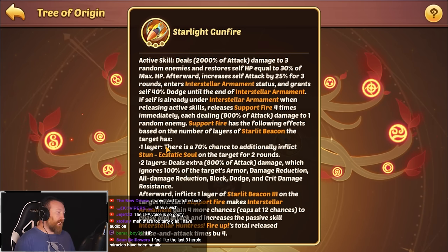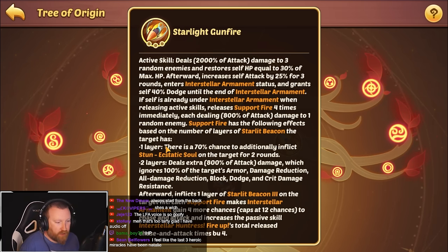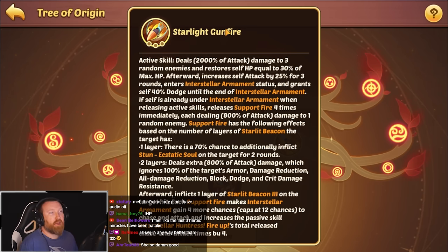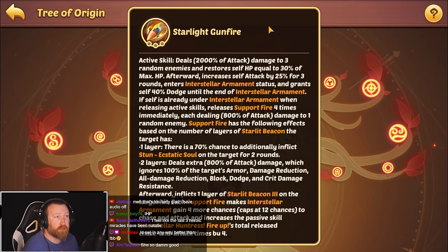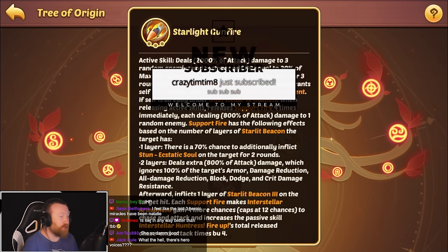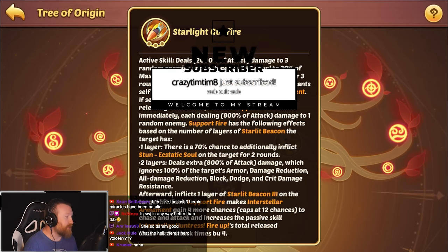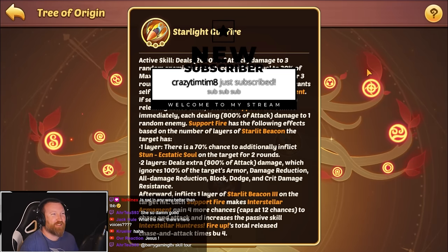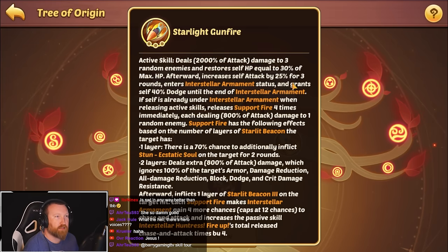This is a lot of text. If you guys don't have a PhD, let me try to explain this. So, deals 2,000 attack damage to three random enemies — that's a good amount. Restores HP equal to 30% of max HP — that's also good. Afterward, increases self-attack by 25% for three rounds — that's not bad. Enters that 40% dodge — that is pretty solid.